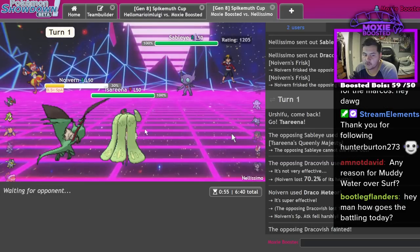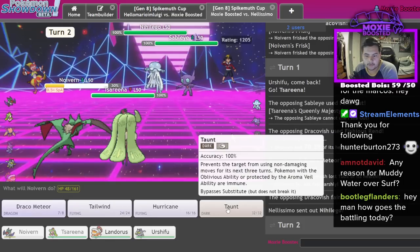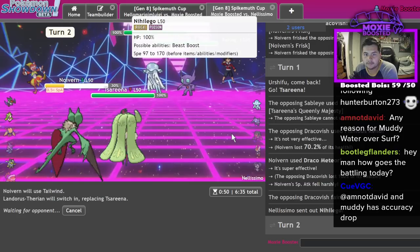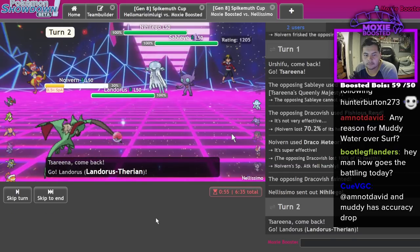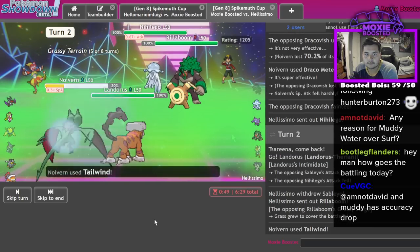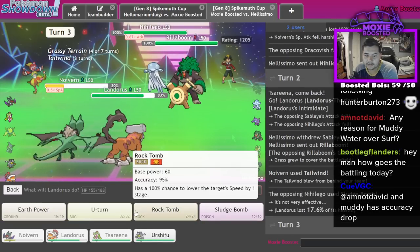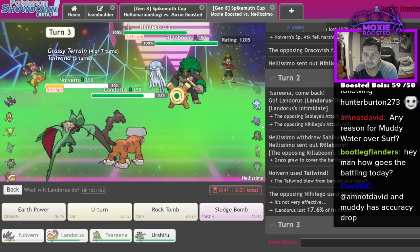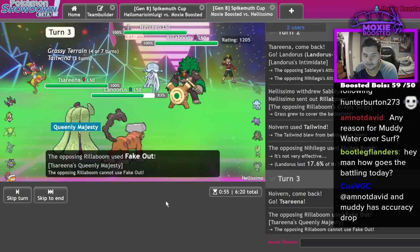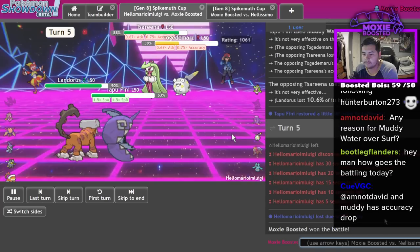Nice - should be able to Tailwind now. I think I always Tailwind and go Lando. Nice - go right back out into Zarude. They don't really have too many answers for this. Even if they go into Sableye they don't like it still. Yeah nice - that should be a wrap on that game. Guy didn't come back.